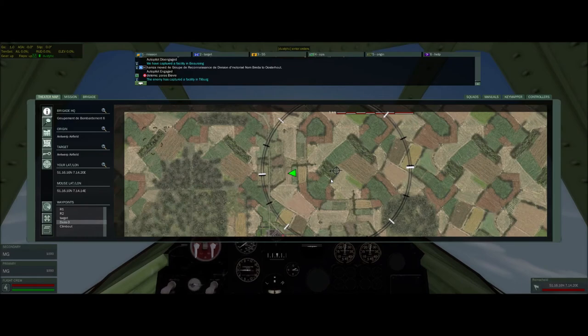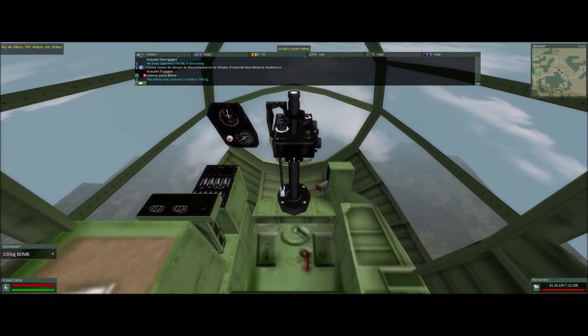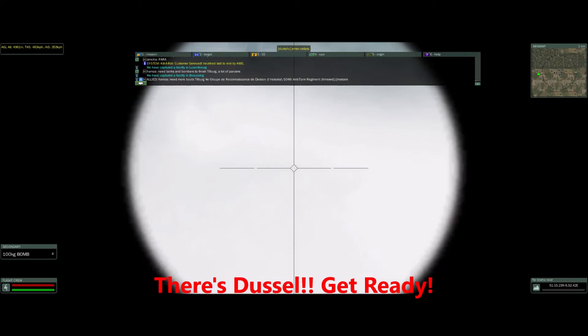As soon as you see me drop the map, I'll be in autopilot and we'll go back to the bombardier position. Make sure that bomb bay is open, go back on the scope. What I've always found is that if you're fogged out in one direction, you're never fogged out in the other direction. So here we go — there's Dusseldorf, let's get ready.